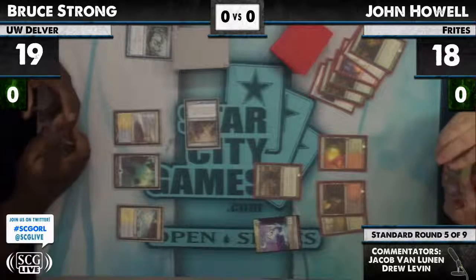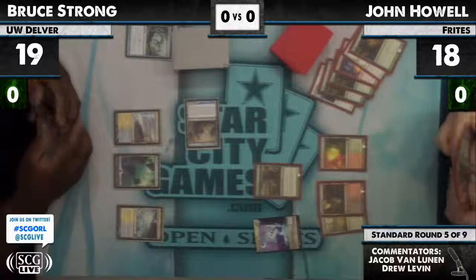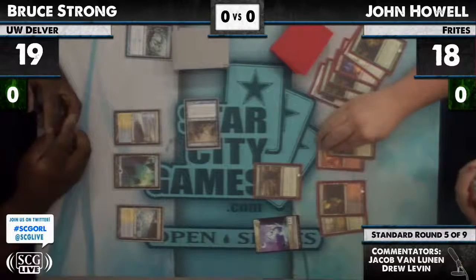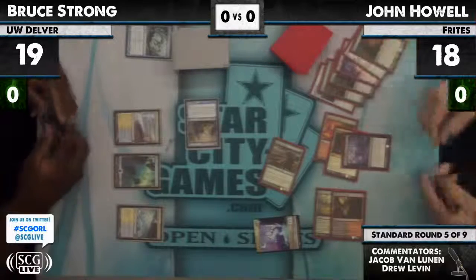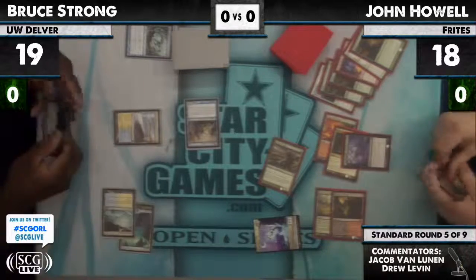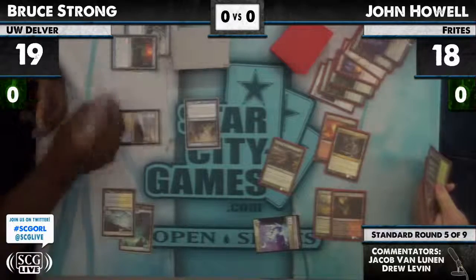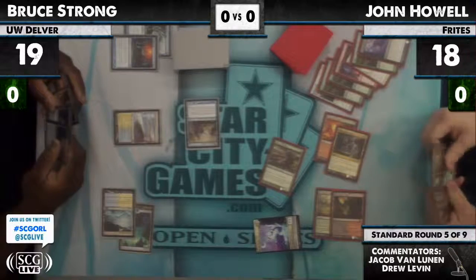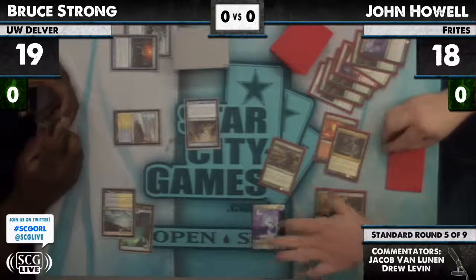And then eventually you have to start doing things, and they slam an Elesh Norn. This turn, a few different options for both players. So Bruce just gonna try Unburial Rites for the Elesh Norn — gonna get Mana Leaked here. That's fine though, you can just flash it back the next turn. And attacking for one.